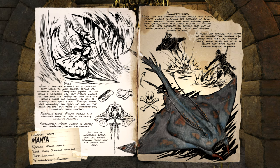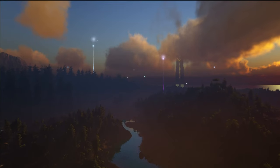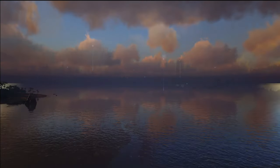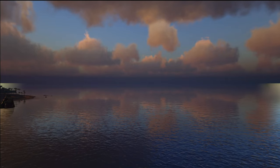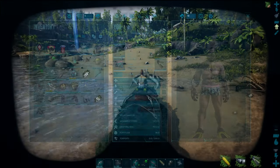The mantas can be found all over the oceans and are small enough to be in the shallow reefs and sometimes mouths of rivers, but won't be in as far as swamps. The manta is an aggressive and territorial fish, though when a school of them are following a Basilosaurus, they are relatively docile.